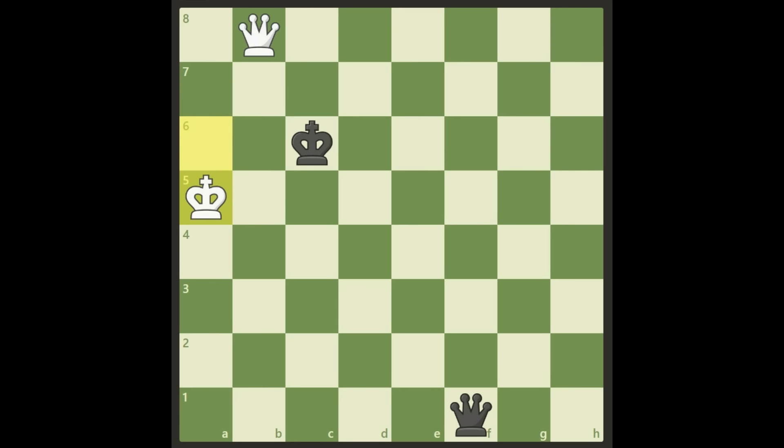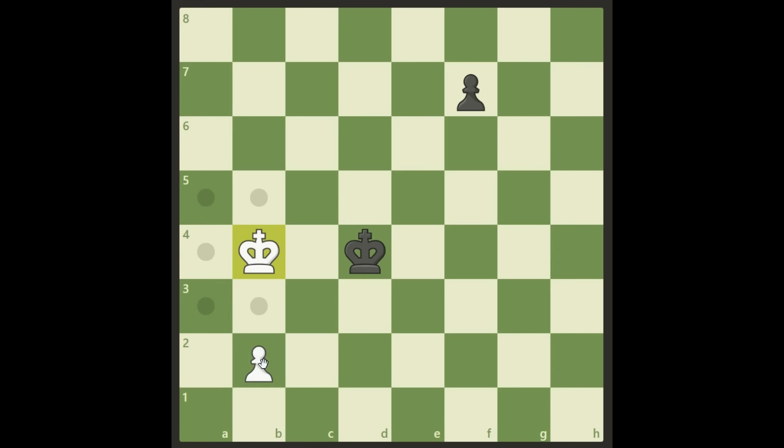All three of those moves are losing. There is no point in moving your pawn at all. The move that saves the draw is actually King b3 — let's be clear, not a winning move, just saving the draw. King b3 is the only move for White that saves the draw.